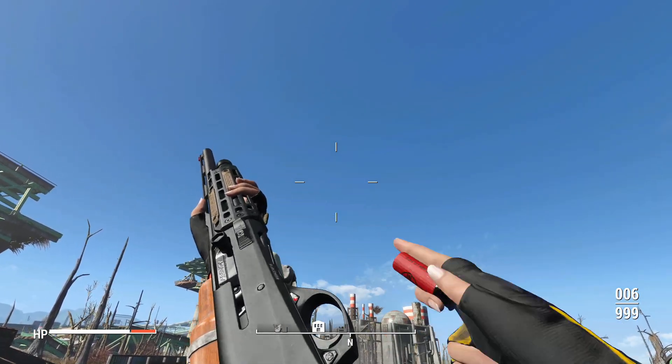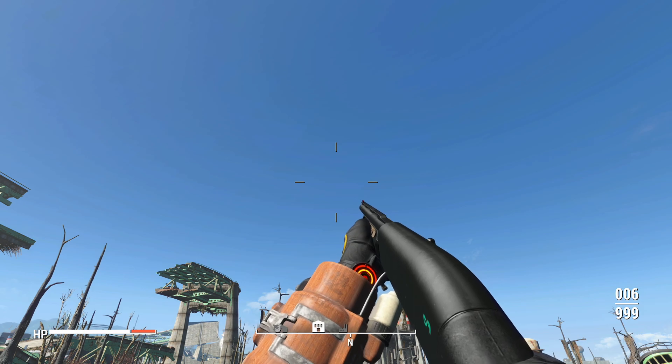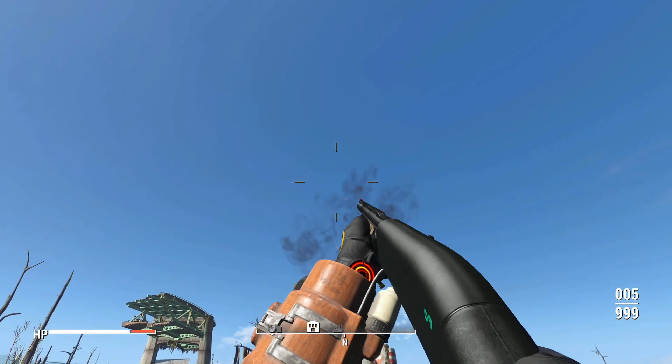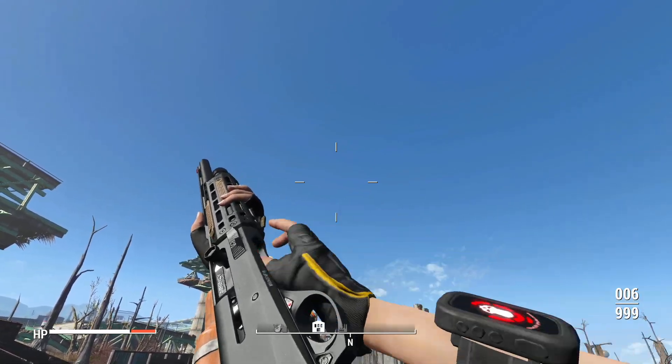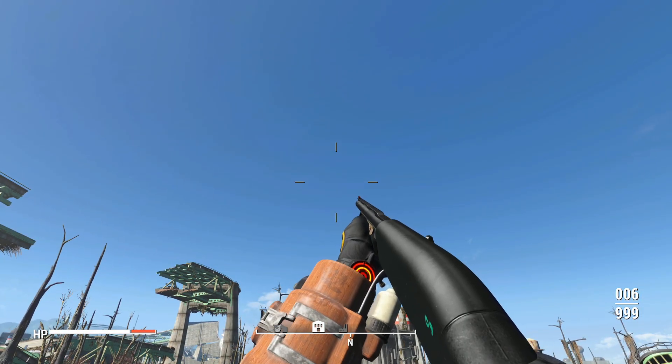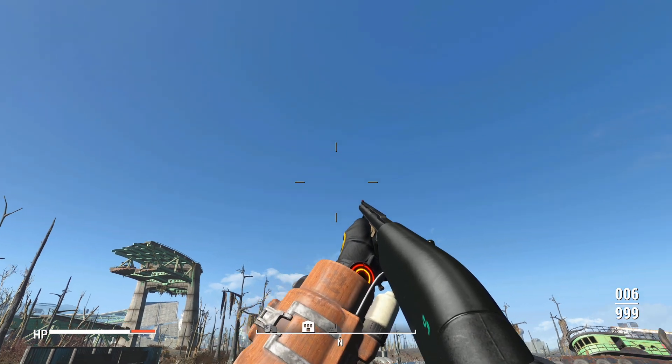Six-round capacity by default with a nice custom reload animation. Unfortunately, I do have bullet counter reload on for Xbox and it does not work with this. So if I shoot once, it counts one through six regardless — and that's without even counting if I increase the clip capacity, which I haven't even messed with yet because I just crafted the weapon.